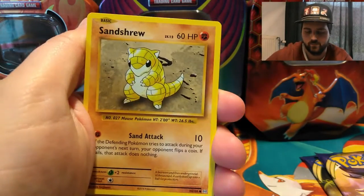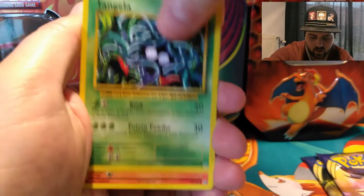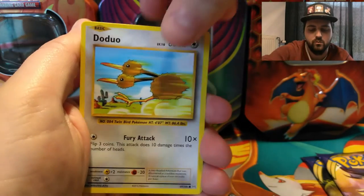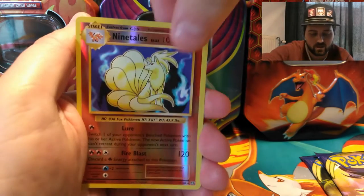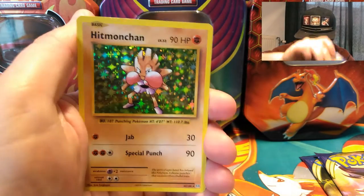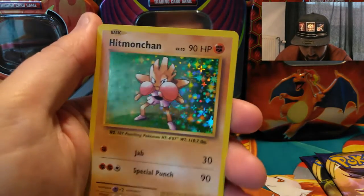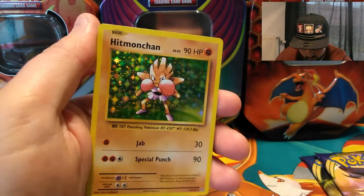Maintenance. Sandshrew. Weedle. Tangela. Ponyta. Doduo. All reverses. Ninetales. And the rare — oh, a Hitmonchan! Hello. The good old days, with a lot of holiness in it.